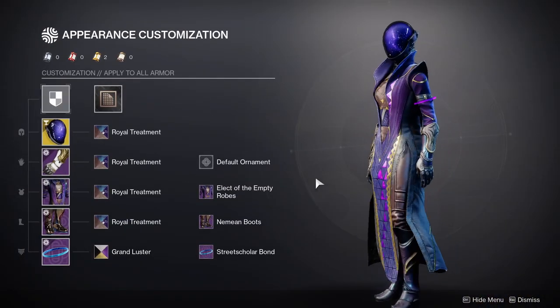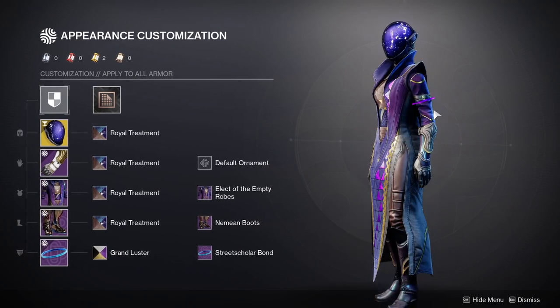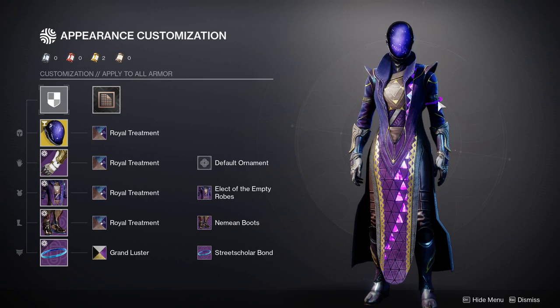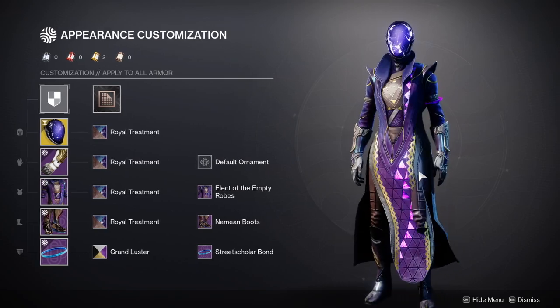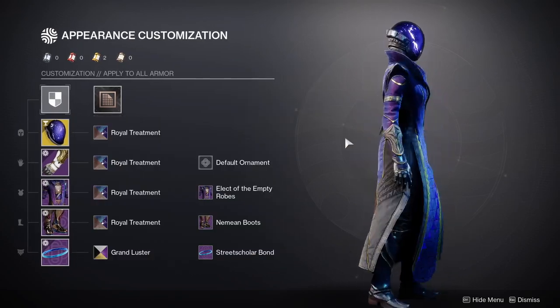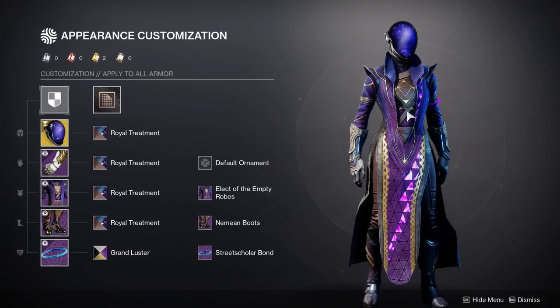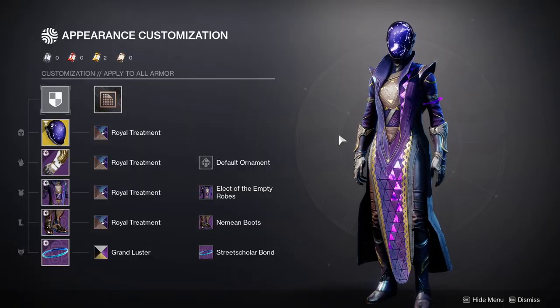The Empyrean Cartographer is a little too much, but you could still make it work. The Forbidden Visage would have been really cool as well — my only gripe is I don't like its color scheme. For the bond we're using the Street Scholar Bond because I wanted to have a purple glow. I couldn't find a blue-purple, but the purple on the bond is almost the same as the purple on the rest of the set so I didn't search that hard. I also didn't realize I used gold for pretty much all of the looks — that made me laugh. Warlocks, let me know if I did you guys justice.